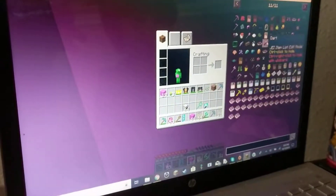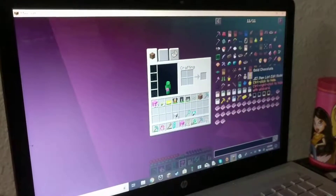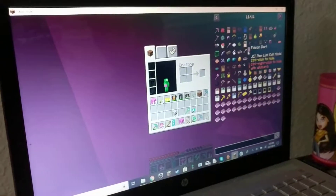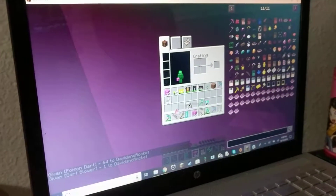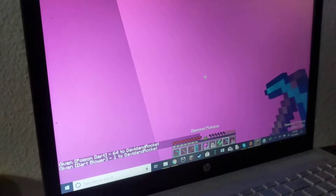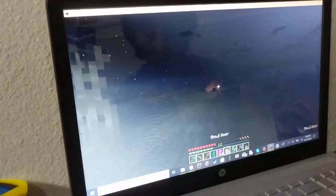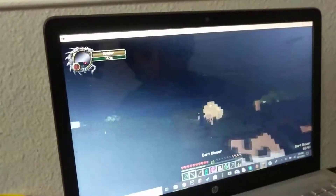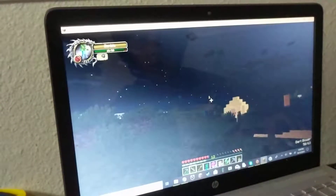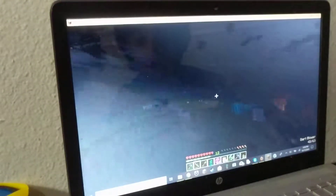Wait, what? There's a dart blower? I haven't seen the darts yet. Let's check out what these darts do. Let's get some poison darts and a dart blower. What monster are you using today? Give him a dart blower. Let's see if this dart blower works. Zombie. It's pretty good. Poisoned. Oh, that's right — poisoned healed zombies. Poisoned healed zombies? Yeah. Oh, that's pretty funny.